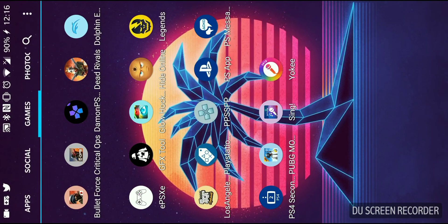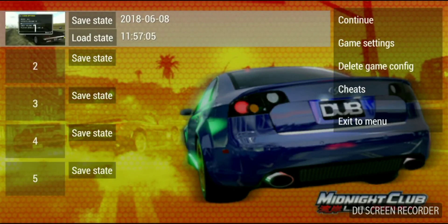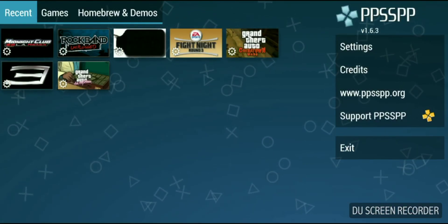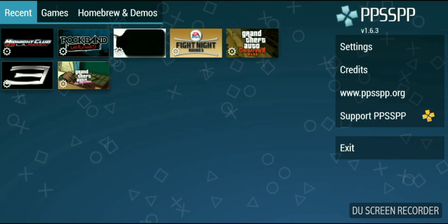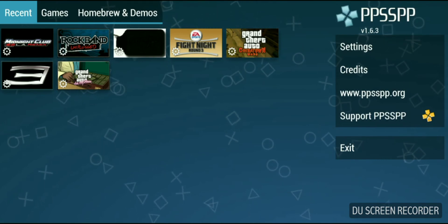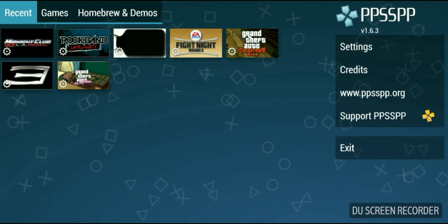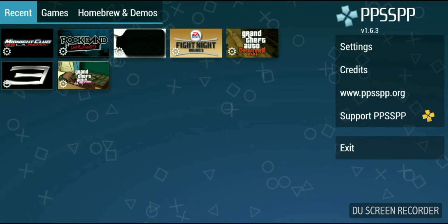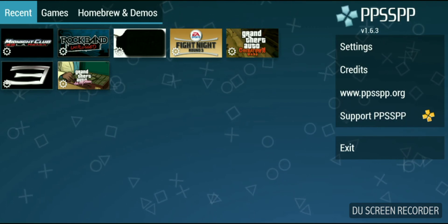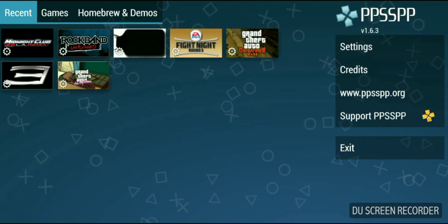This is going to be a quick video on how to achieve the best FPS you can get on PPSSPP. I'm using the Snapdragon 835 with 8 gigs of RAM. You may be using a slower CPU, but that doesn't mean you can't get the same result because the game you're playing may be less demanding. If you follow my settings, maybe you'll get the best results for you, but you don't necessarily need to copy my settings — I'll just explain how they work.